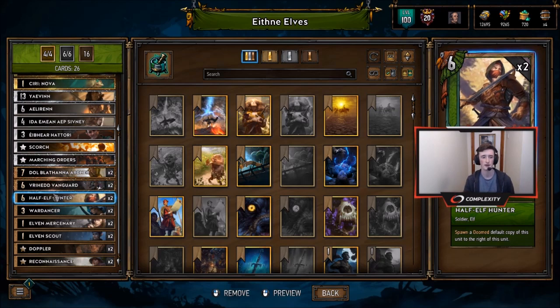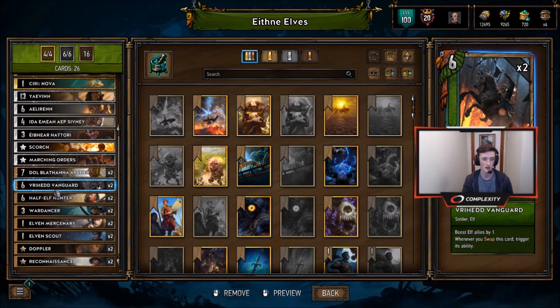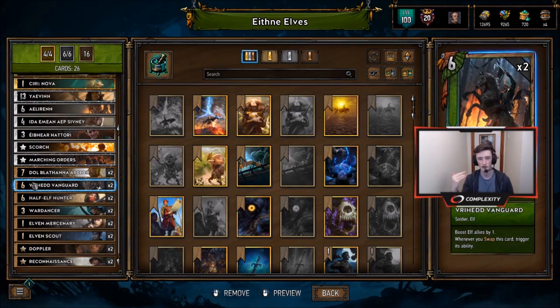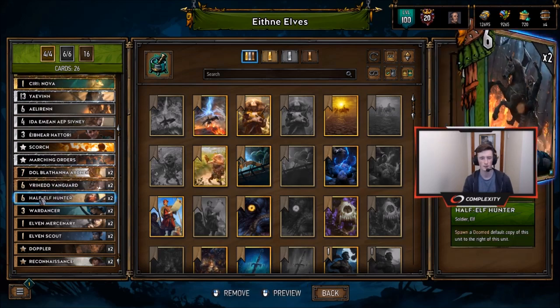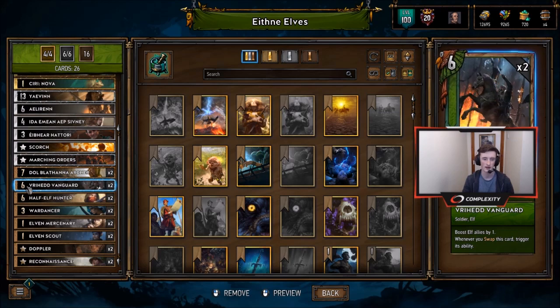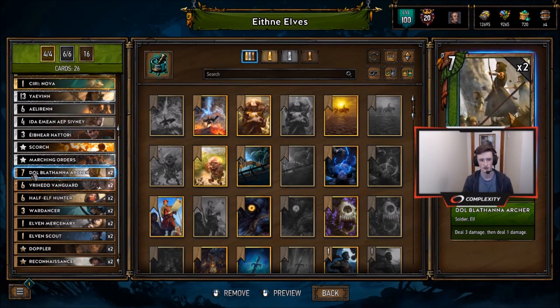All of this synergizes with Varaihad Vanguards. Typically you see them played with Officers, but this deck doesn't have those — I think it's not worth it because you run into problems with your Scorch since Officers can get quite high in strength, whereas without them that's not an issue. It's also a bit inconsistent if you only have two of each. The Vanguards are very good — you play them at the end of a long round and they're effectively engines that gain value the longer the round goes. We also have Archers for another Elf body and another way to set up and offset Scorches.